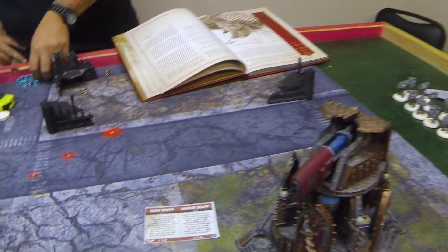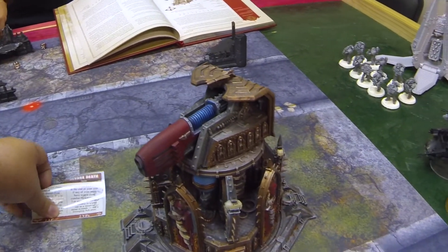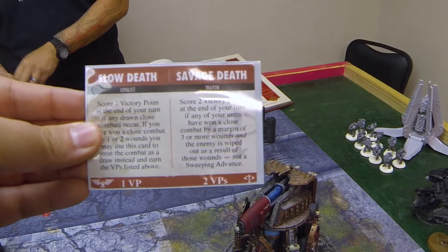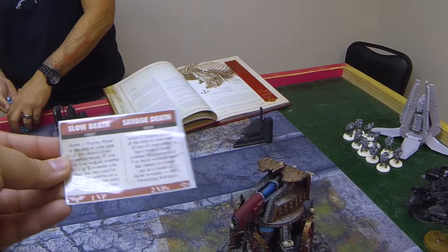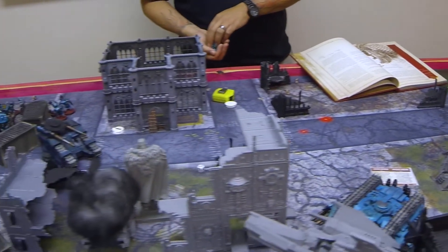I'm really surprised that those Death Storm drop pods didn't do more. Yeah, they're pretty garbage. This is how he got those two victory points — the Savage Death card: if you wipe a unit you get two victory points. He definitely did that with Alpharius. That's pretty much it, man — it was a good game all around.